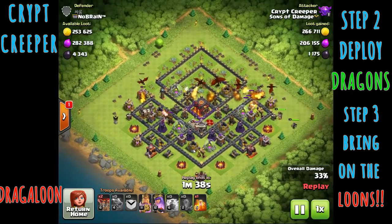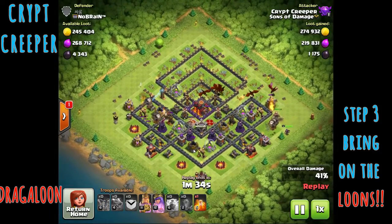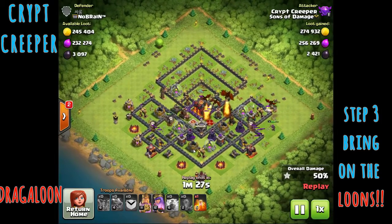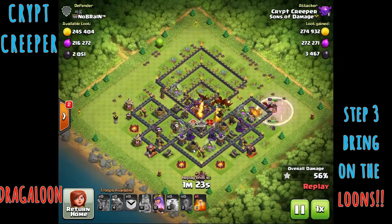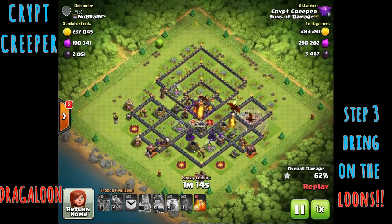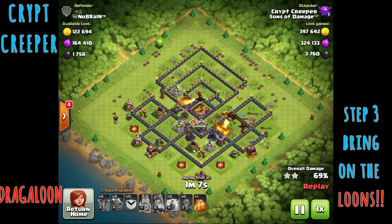He uses the clan castle troops, and in this case the Lava Hound. The Lava Hound is a great clan castle troop to help protect these Dragons from the air defense, especially down in a part of the base where it's hard to get to. He puts in the Lava Hound and it sits right on top of the air defense. The Dragons keep working their way down through the core of the base. The Lava Hound pops as it gets over the second air defense, but by that time the Dragons are already deep into the base, taking out the bottom half. He's got balloons going in at the very bottom taking out more key defenses.